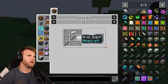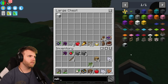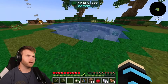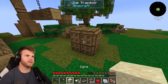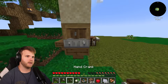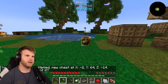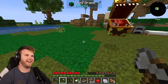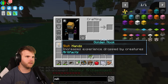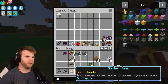I need a hammer — or if I go to a different dimension I could find other materials. I want to make a crusher but I don't have the materials. A millstone needs an andesite casing and I don't even have andesite. Wait — there's sand right here! Let me grab a piece and test the sifter. I put sand on there and cranked it — but then my chest multiplied?! That's a mimic — a chest monster! Let me fight it. I got a 'Slot Hands' artifact — a golden hook that increases experience dropped by creatures.